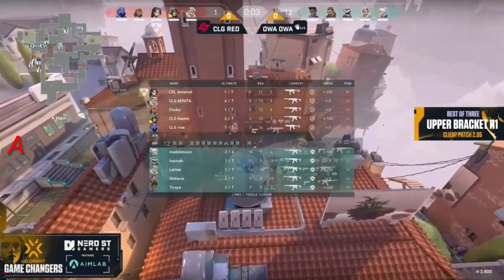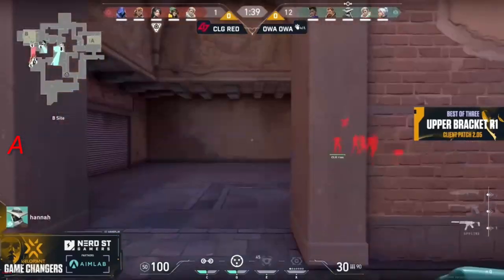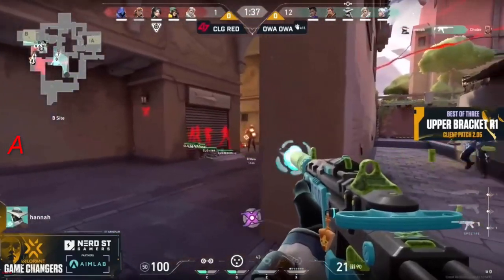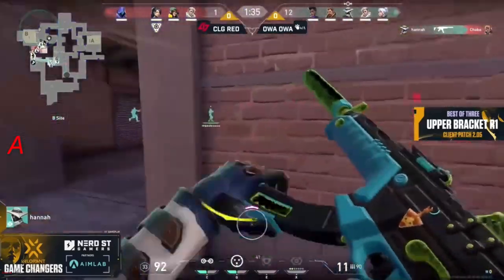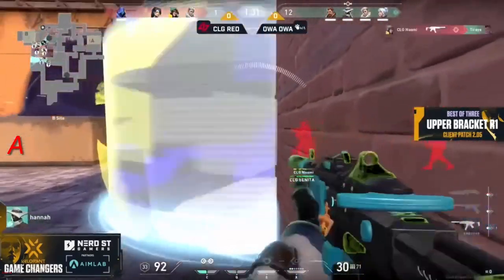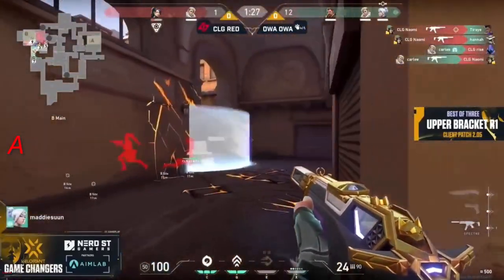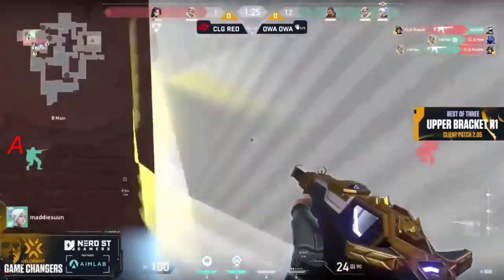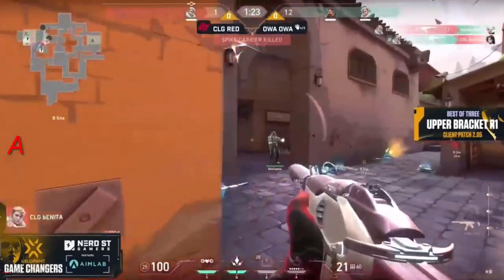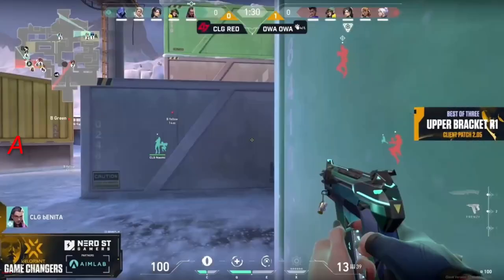It is insane — and it continues. They're just going to try to push as a group and it's already being stopped by Hannah — perfect cyber cage on the ground. But an even better paranoia comes out, and Carly's there for the trade. Only two more to try to keep this dream alive for CLG Red on this first map, but it will not happen.